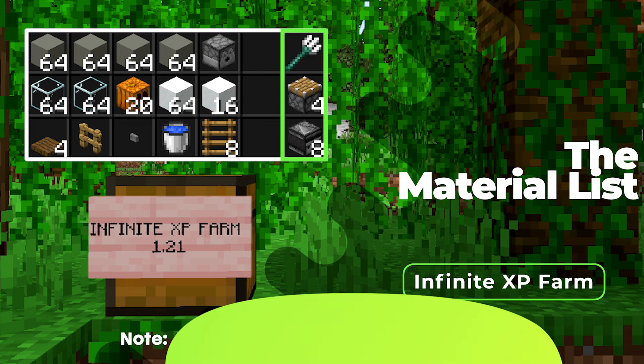Once you guys have all the items, make your way to where you want to build this farm. First start off with the manual version, grab your glass block and place them in a row like this — two more, and finally one more block right here. Then you can place your fence. Next, place eight blocks on the next layer all the way around. Then in this direction, go ahead and extend the platform by four more blocks, and repeat that on the other direction as well. Once you're done, you should end up with a seven by seven square.